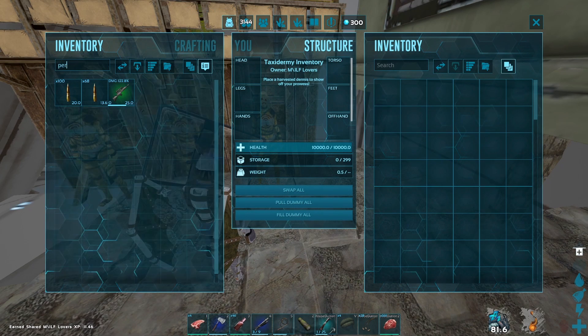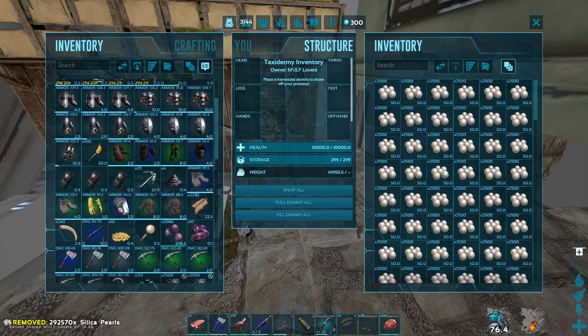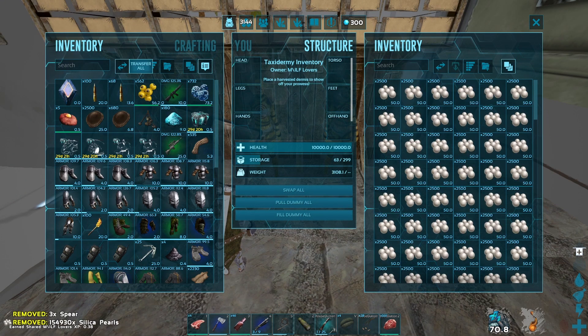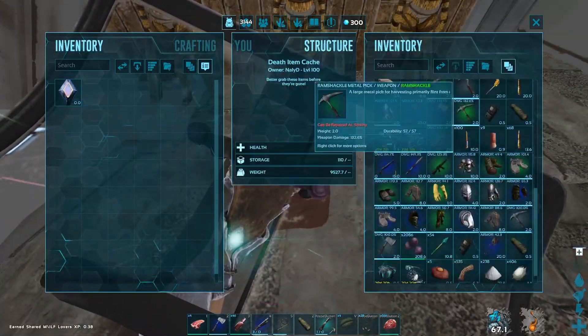So after farming all of those silica pearls and depoting them back at base, I went back to Crystal Isles to go for a metal run, but I ended up finding a level 130 donkey beached and it was super easy to tame, so I tamed that before I did the metal run. You'll see that in this clip.